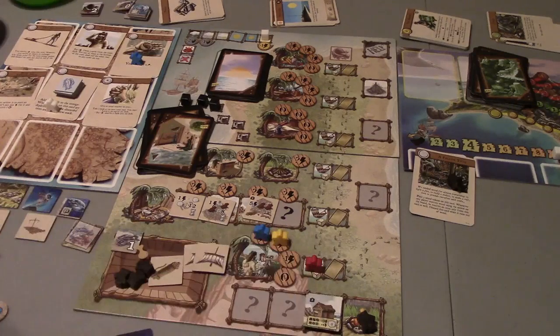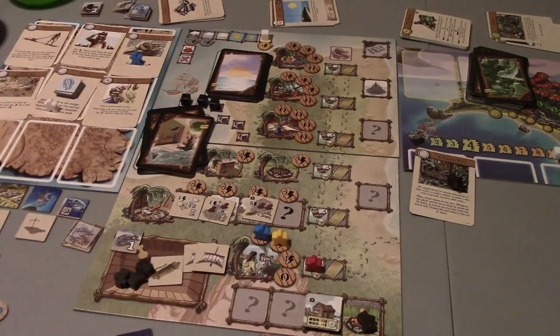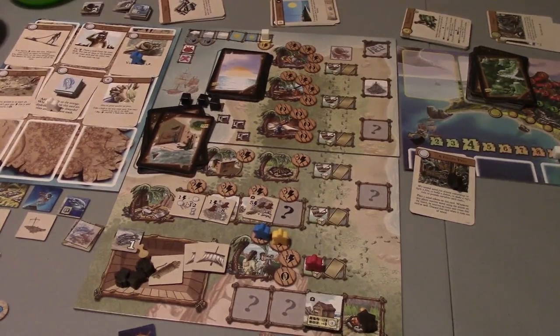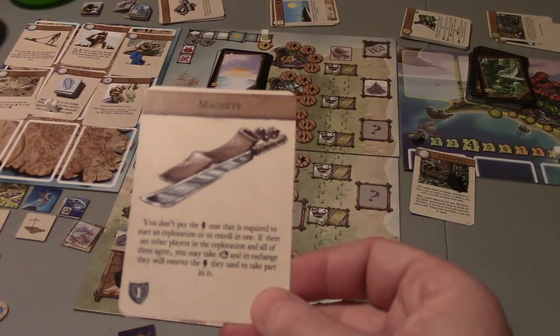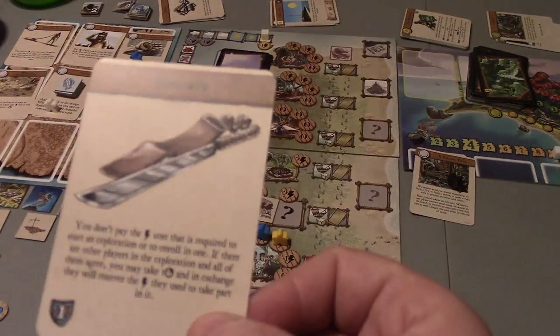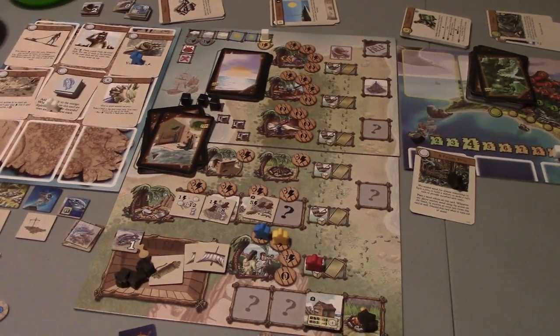Now we take our exploration on the island, but only two of them are going this time - that changes our scenario a little bit. Unfortunately Anne, the one with the compass, did not go. But Alex does have his machete, which he was going to use - he doesn't pay any energy for initiating the exploration. The Doctor is not going to give an energy for a story point, so we're going to go onto our island and see what kind of trouble we can get into.